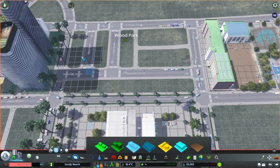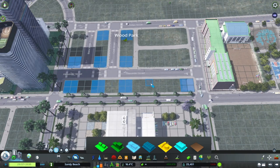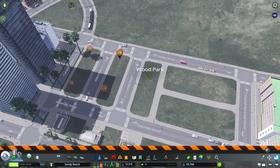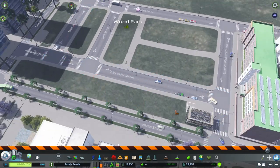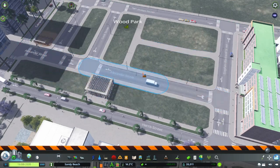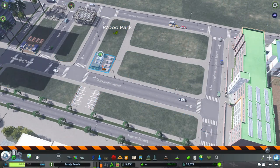To do this is a somewhat tedious process. You'll need to create two-unit deep squares of commercial zones and select the organic and local produce specialization. As the zones grow, you'll need to delete the buildings until these assets show up. I recommend zoning in 2x2 or 3x2 sections. Then, when the asset does spawn, make it historical.